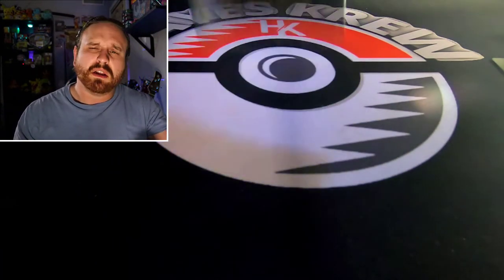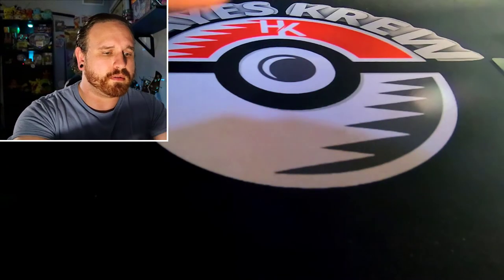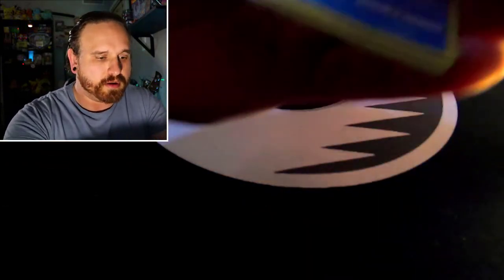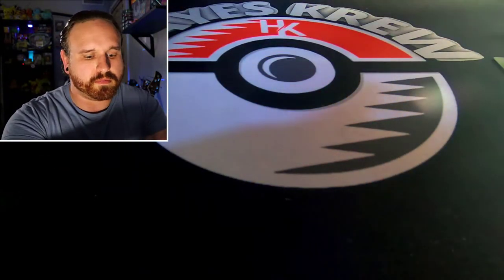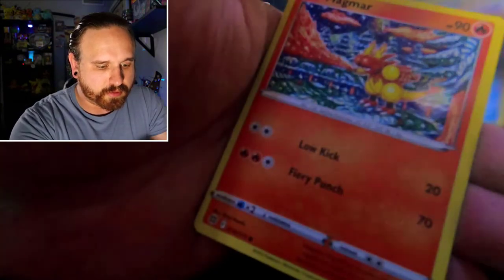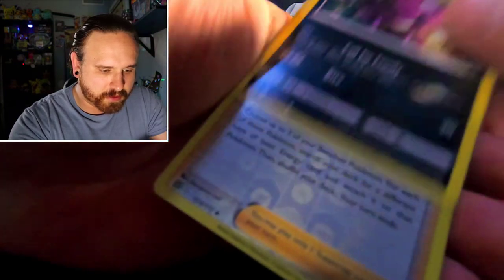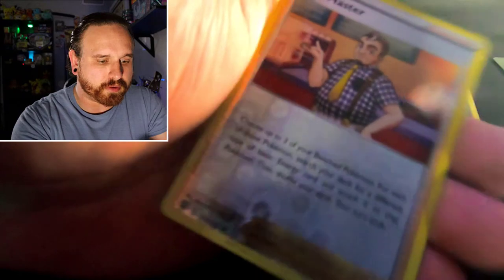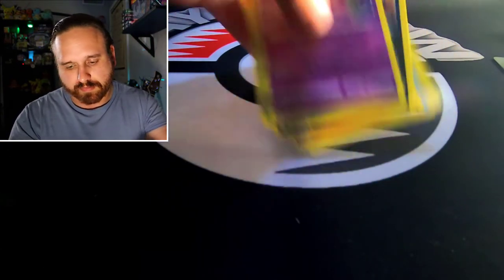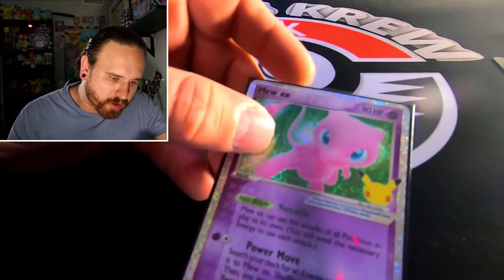Seems like the highlight of the day was that Mew. Come on, a little last pack magic — let's see if we can't get something real nice out of Brilliant Stars. Rainbow rare Charizard maybe. Code card. Water Energy, Pilo Swine, Staravia, Fresh Water Set, Corsola, Magmar, Spirit Bomb, Burmy, Cafe Master reverse holo, and a non-holo rare Accelgor. The best hit of the day today was that Mew EX. One more card to complete the set — almost there.